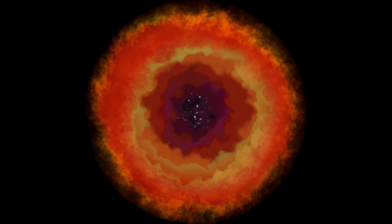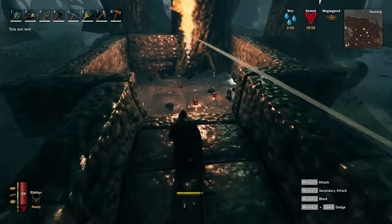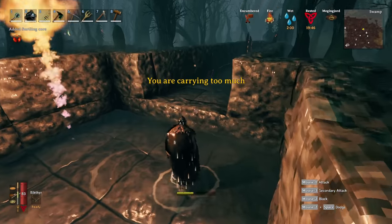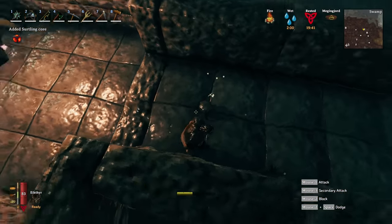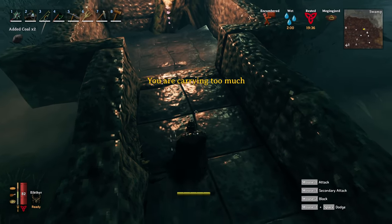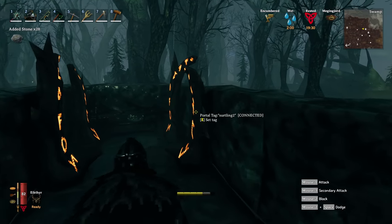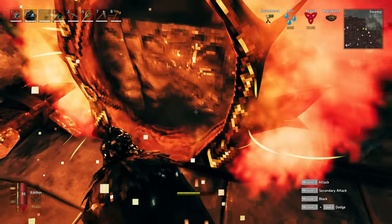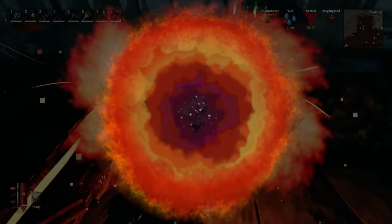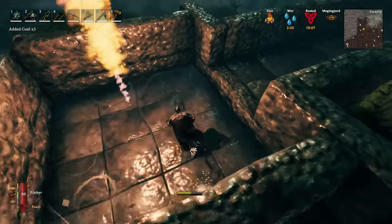I'm actually going to go collect a bunch of it now. You turn to the right or left, whichever way you're coming in, collect it all and go through. Oh my god I have so much! That's the problem with leaving it too long — you become encumbered and have to carry it through portals. You could put some chests here too so you can collect it all in one go.